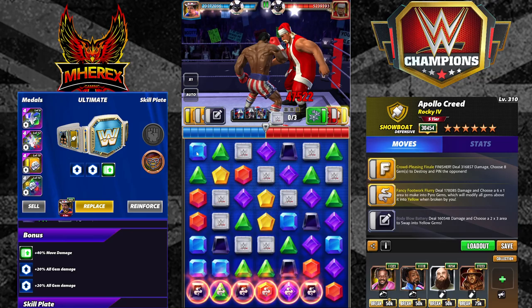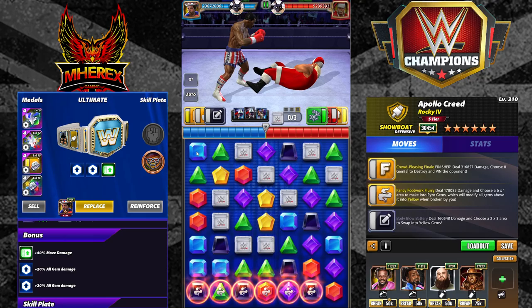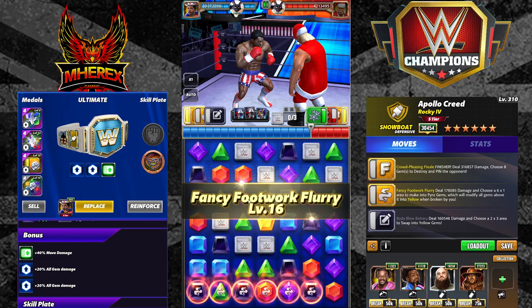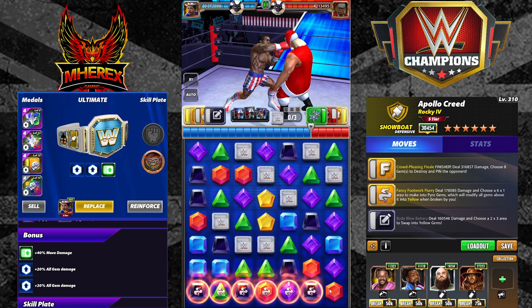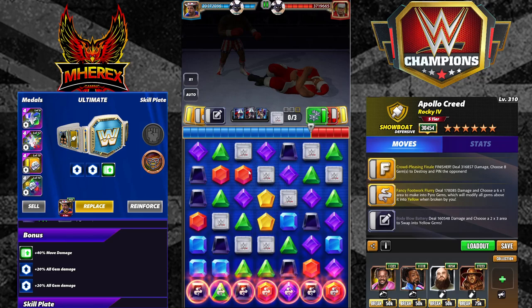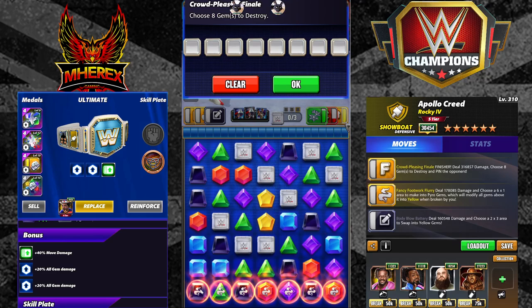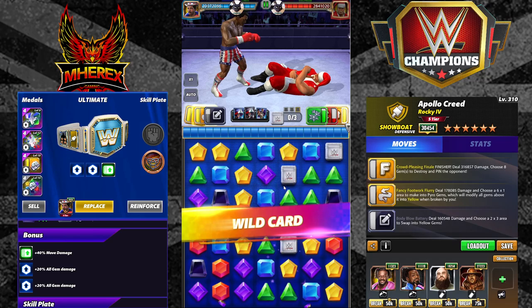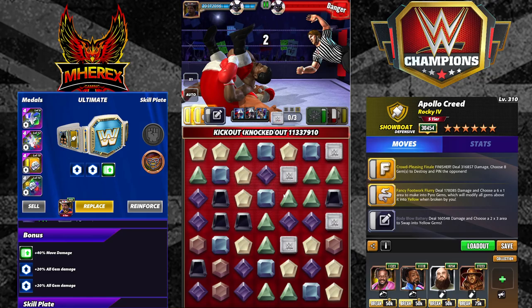Obviously, because it's gem damage based, this will scale incredibly well into six-star silver. We get to hit that Fancy Footwork again — bop bop bop boom — and then I feel like we need to be playing some James Brown music. We get to hit him with the Crowd-Pleasing Finale. Does it get any better than this wind-up punch? For me, not really. 11 million damage — boom.